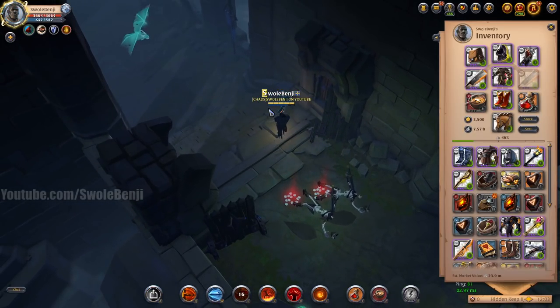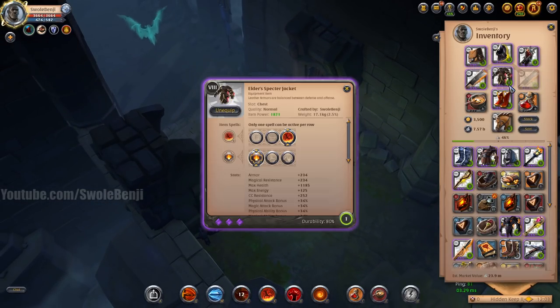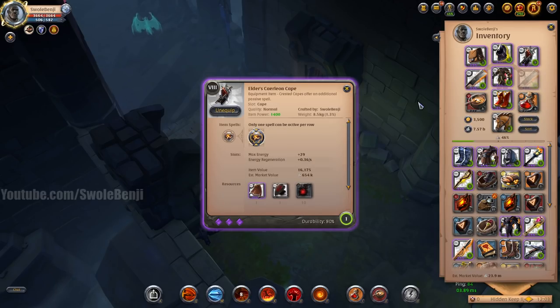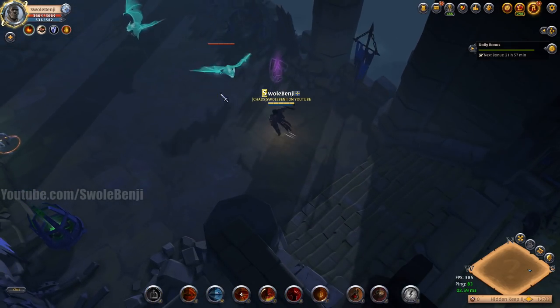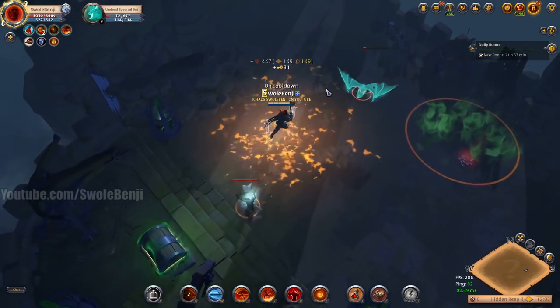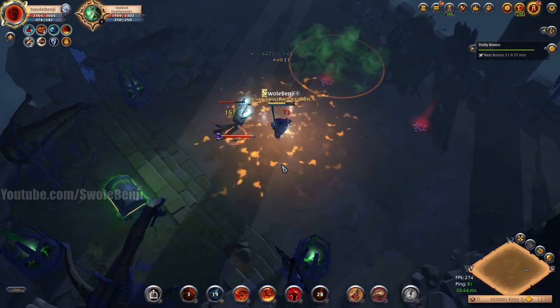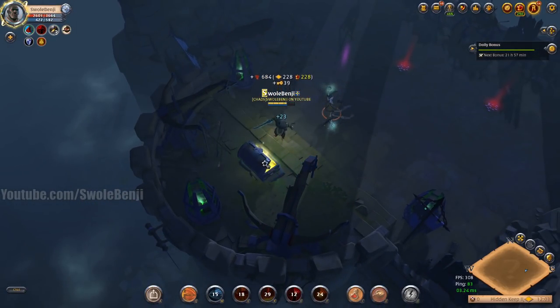The build is the same build I always recommend: the stalker hood, the specter jacket, the royal sandals, and we're using carving sword with a Carolion Cape. The way it works is you activate your boots, then activate your armor which roasts everything. Press Q near the mobs — they should die. When you're at a boss, just Q it down to 50%, press D, press E — it's dead. It's that simple.